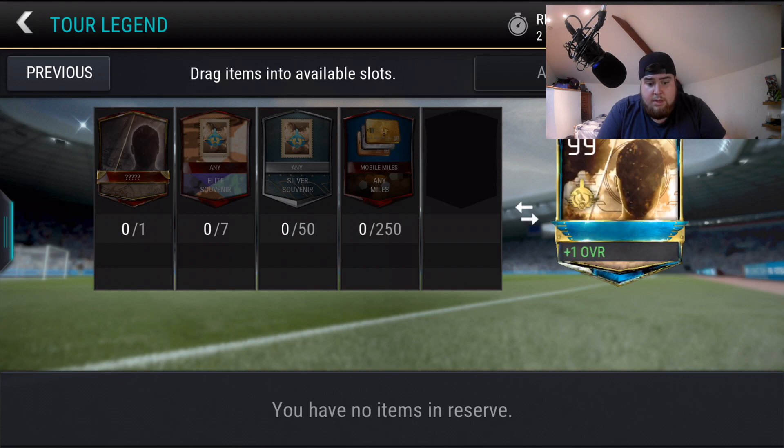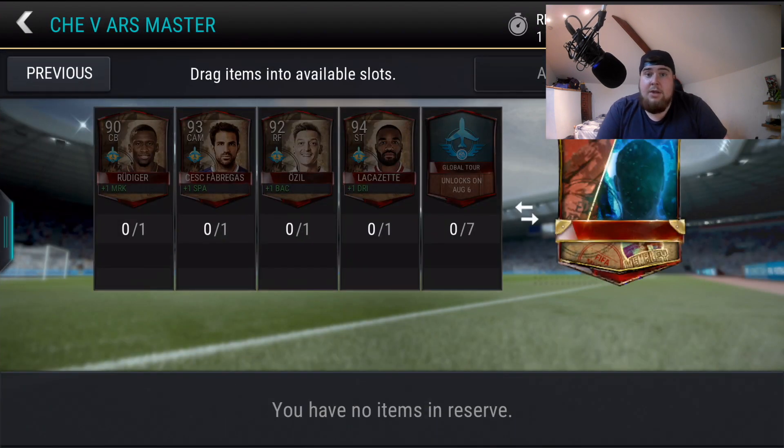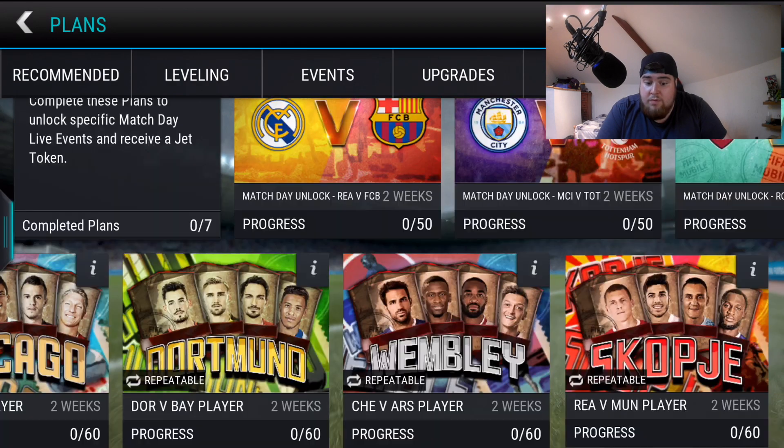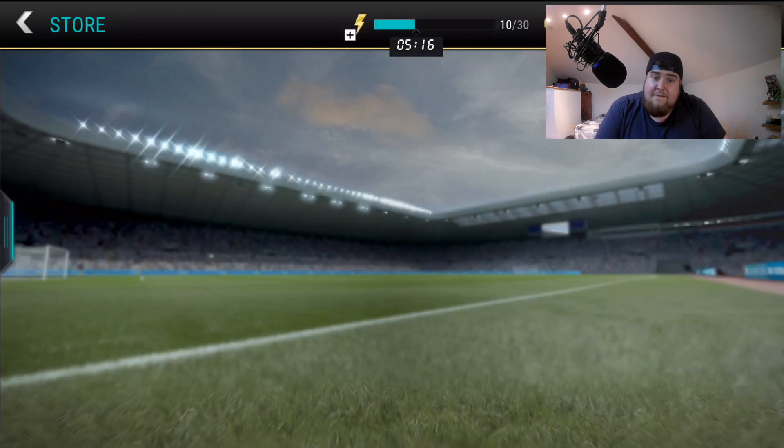The tour legend gives a plus-one overall. You need seven elite souvenirs plus 50 and 250 of specific items. To get the 99-rated overall you'd have to complete every single one. All these players are tradable, there's lots of grinding to do, and it looks good for all types of players.